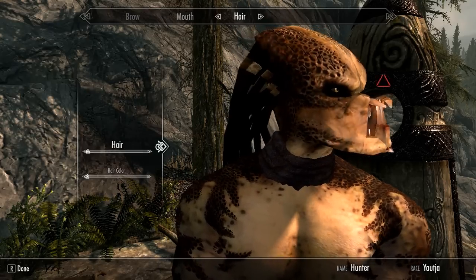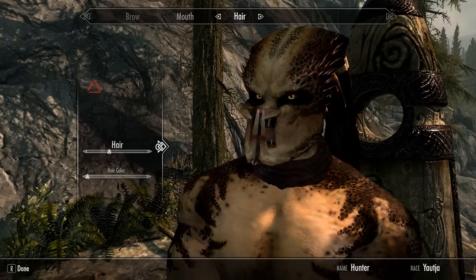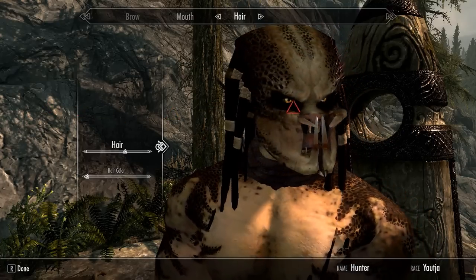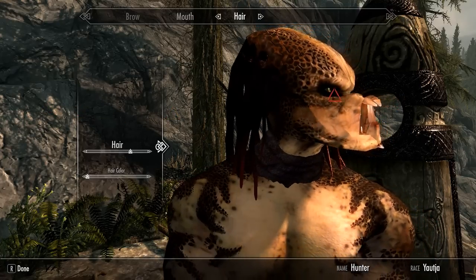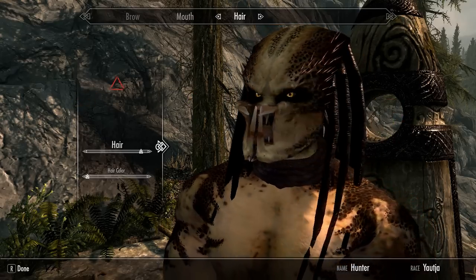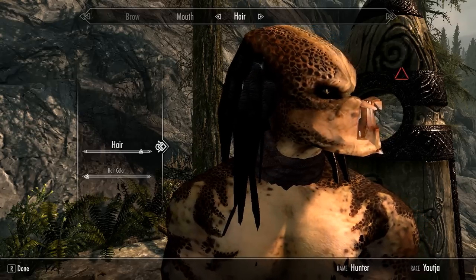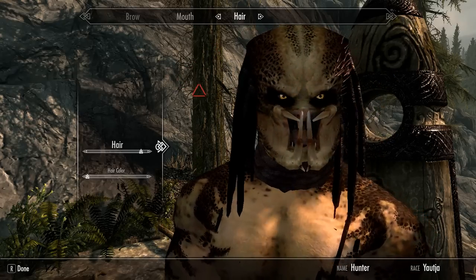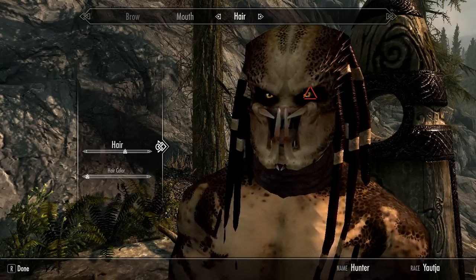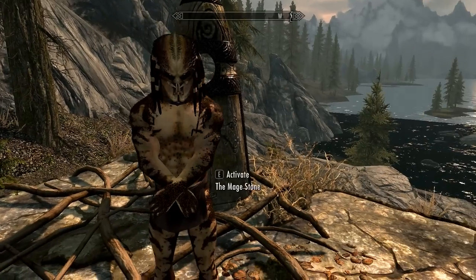I'm going to check out the hairs first. You've got the top knot hair, the long braid hair — there's a red one that looks like dip-dyed hair. This one is the unbraided, which is supposed to have sort of a grey tint to it for an elder Predator. But I think I'm going to go with the long braided. And I'm just going to go ahead and call him Hunter, just because.